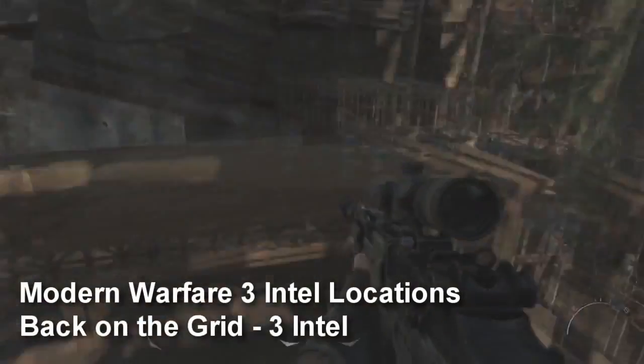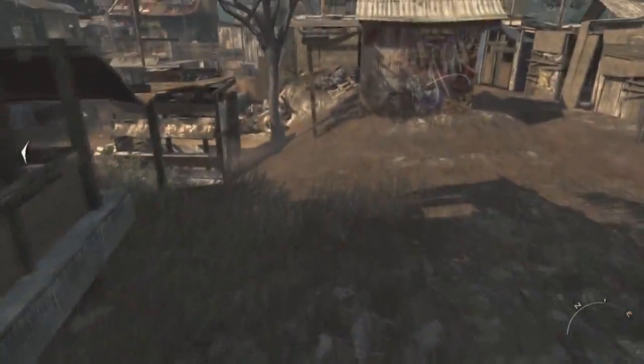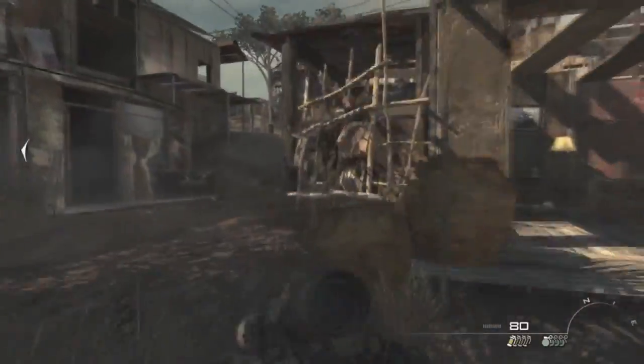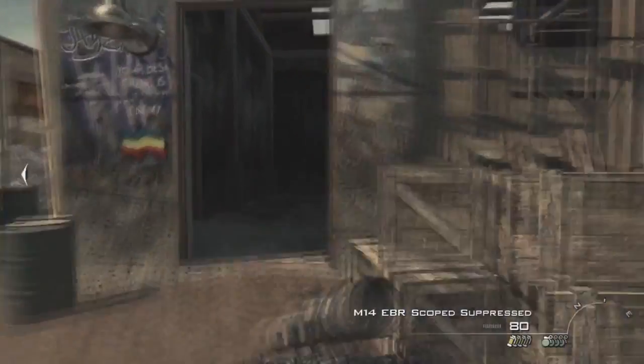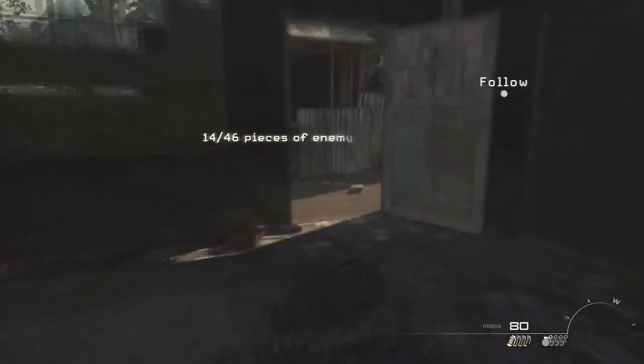On the next chapter, Back on the Grid, there are three intel. After you snipe all the enemies to help Price and Soap up to that little factory, you'll be running up here — keep on running and take a right, and the first intel is going to be on the very right-hand side of that little factory.